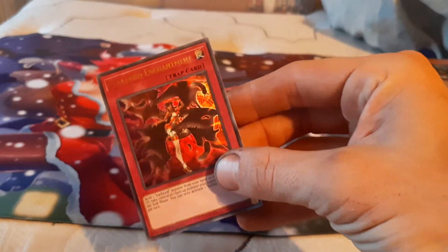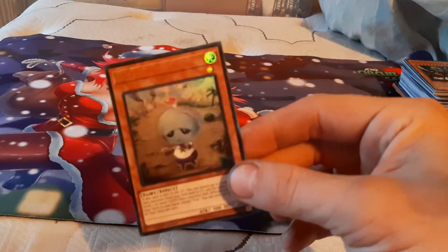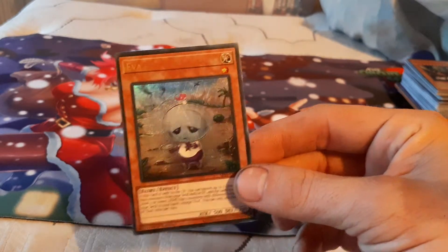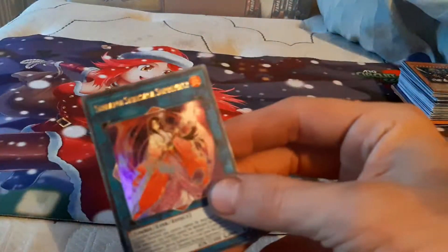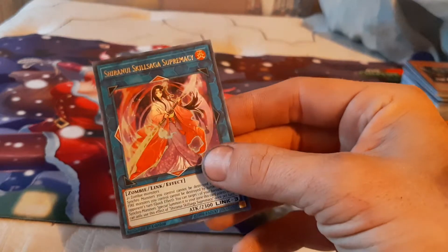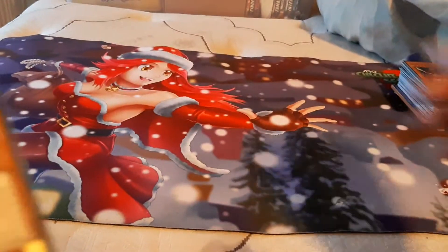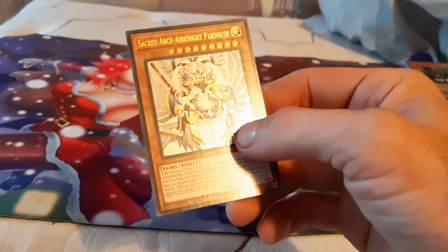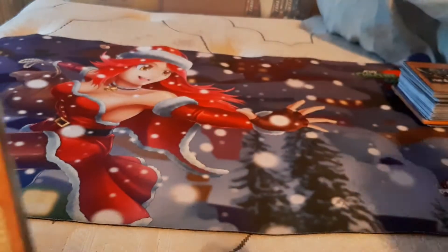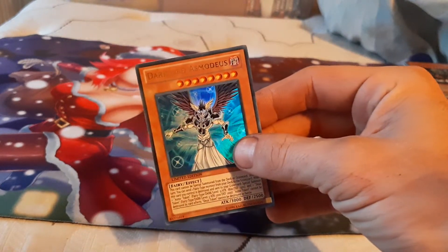We've got Dark Lord Enchantment — absolutely beautiful card. We've got Eva. We've got Vulcan Dragny, the Cubic King. Shiranui Skill Saga Supremacy — such a beautiful warrior. Machine Angel Ritual, of course. Going to the Fairy Deck days, back when they had the Parsath — we've got the Sacred Arch, Aronite Parsath. One of the many Dark Lords that my wife has: Nautraer and Asmodeus.